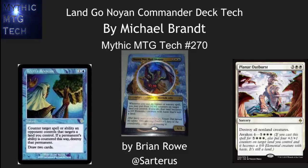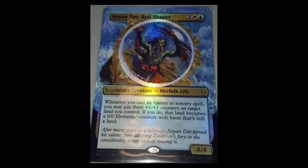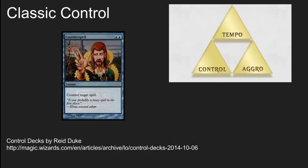Hello, this is Brian Rowe with Mythic MTG Tech doing a commander deck tech today from the USAG Weisbotton Commander League. This is a really cool deck — it's land go. It's got a beautiful commander for it and it's really a classic control deck. This reminds me a lot of the old draw-go decks where you would simply put land into play, get overwhelming card advantage and resource advantage over your opponents while stopping them from doing everything that was important.